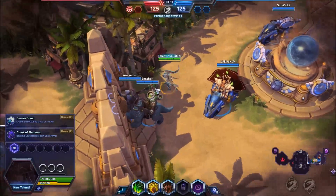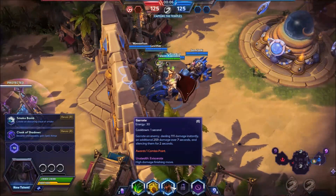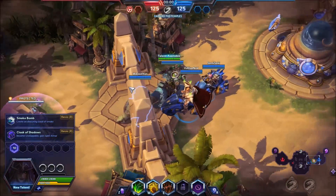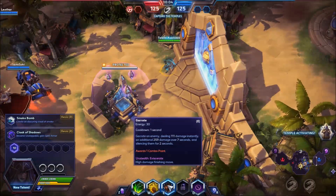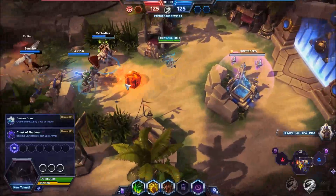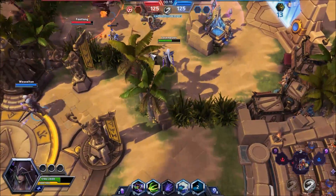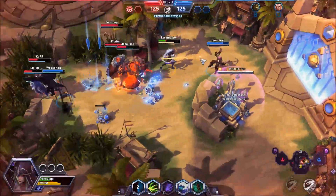Rogues immediately go stealth and then use openers. Let me see: Ambush for damage, Sheepshot for a stun from stealth, Garrote for silence. Smoke bomb — I guess Vanish isn't very good there. I've got to get used to using stuff. It's different than World of Warcraft.